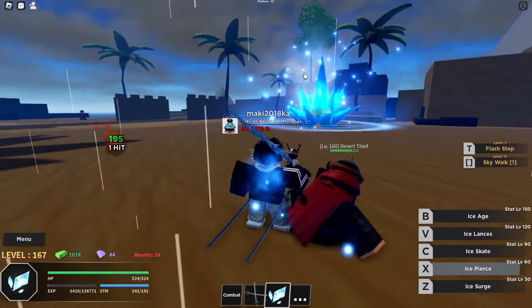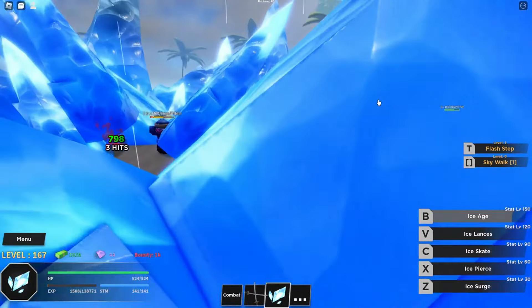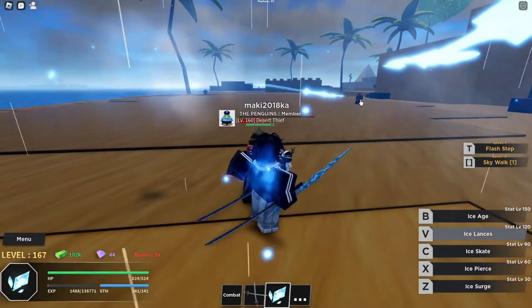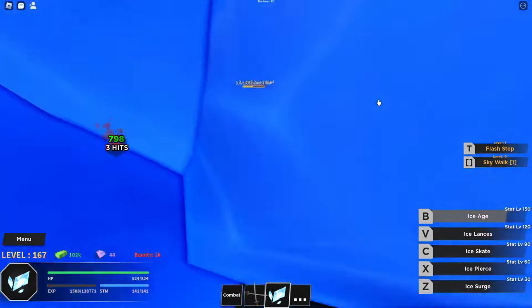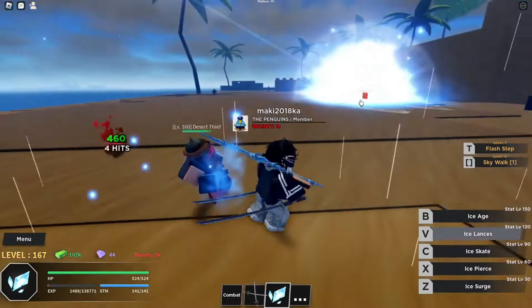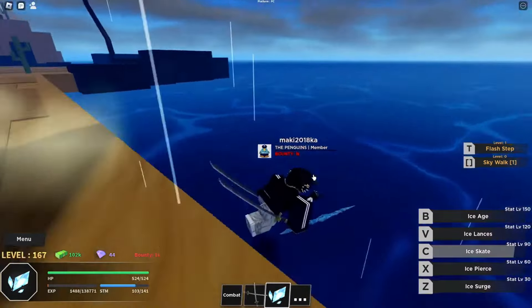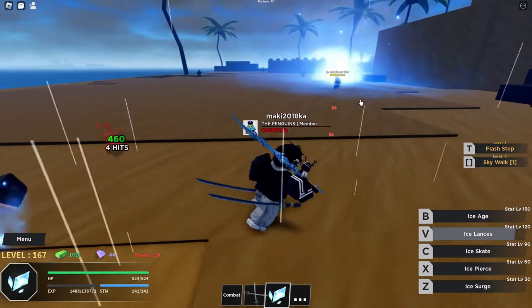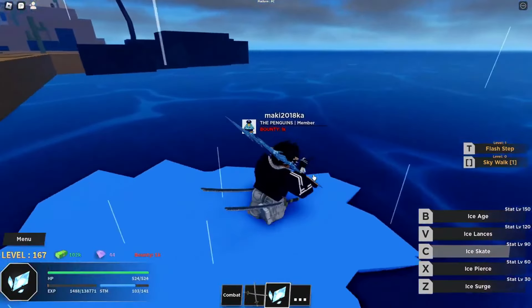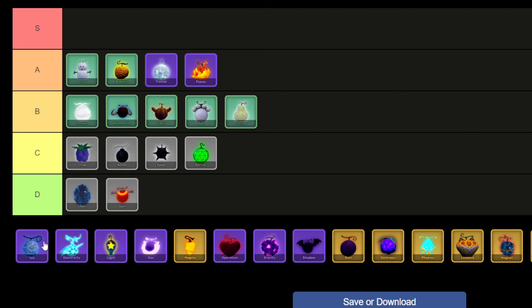Ice Fruit stands as a coveted rarity, attainable either through a 1.11% chance roll or through the expenditure of 550,000 money or 1,999 Robux at the Fruit Dealer. Possession of the Ice Fruit grants the passive ability to walk on water. At level 30, it conjures ice spikes capable of freezing obstacles; at level 60, it summons sharp blocks of ice; by level 90, it transforms the ground into a smooth skating surface; and at level 120, it enables its bearer to hurl ice lances at adversaries. As a result, I'm placing Ice in the A tier.